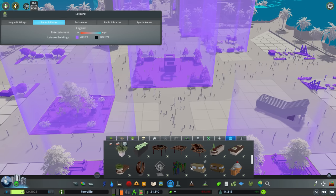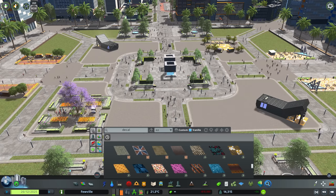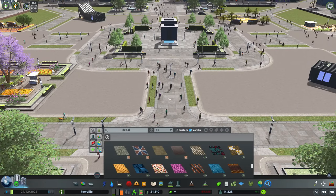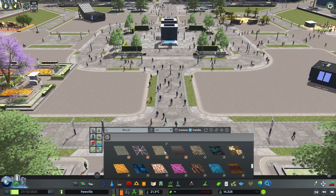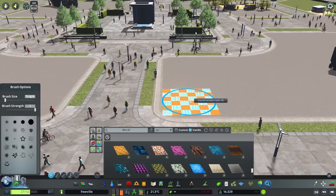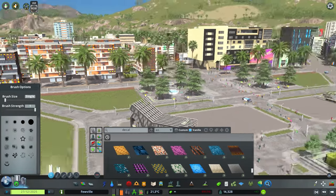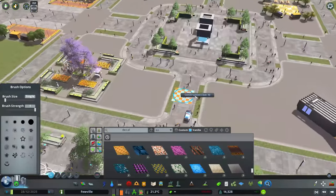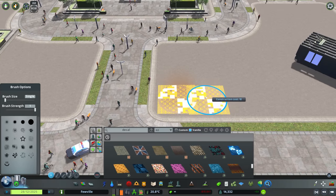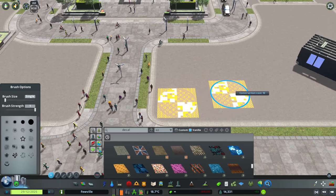Tip number four is the use of decals. This DLC comes with way more decals than we've ever had before and on first glance you might think they're super bright and colorful - but if you're using the wall-to-wall specialization they go so well with it. Having colorful buildings on the outside of your plaza and then using these decals within it really helps to blend things in nicely. Instead of one massive area with lots of the same decals, which can become a little color-blinding, we'll do something different.